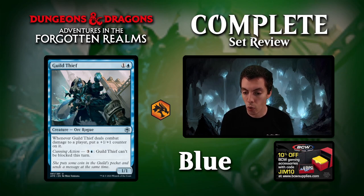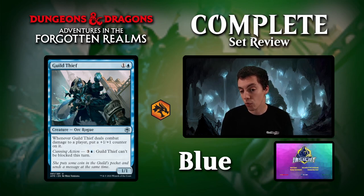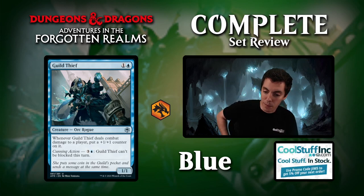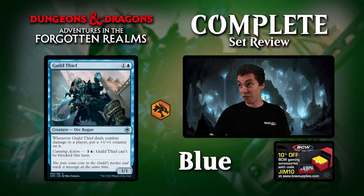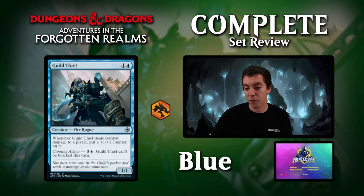Guild Thief, 2 mana for a 1-1. Whenever it deals combat damage to a player, put a counter on it. For 4 mana, it becomes unblockable. It's also a Rogue, which is a little relevant. It's an okay draft card if you're playing a blue-white aggro deck. If you get in with it once, you're really happy — now you have a bear that can be unblockable later. If you're flooded in the late game, you can make it unblockable. Solid draft common. This card works very well with Fly. Constructed probably not, but it has a little Slith Firewalker action.